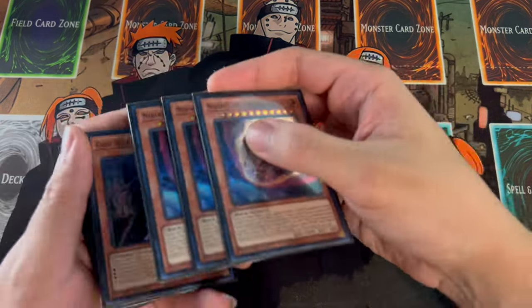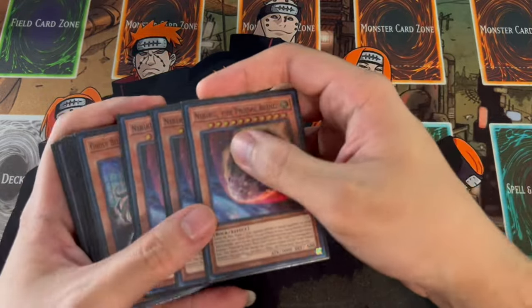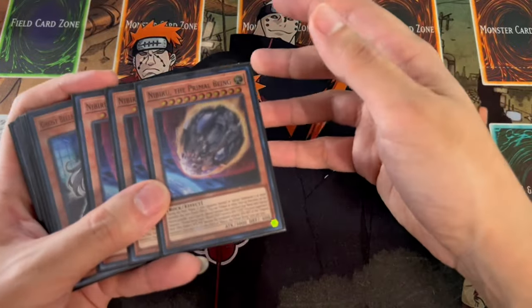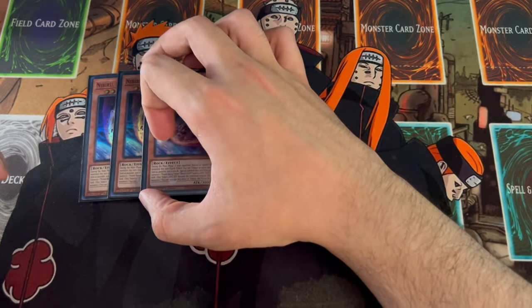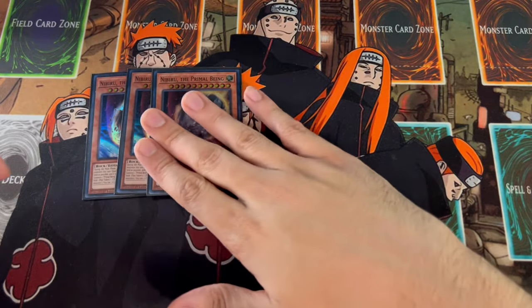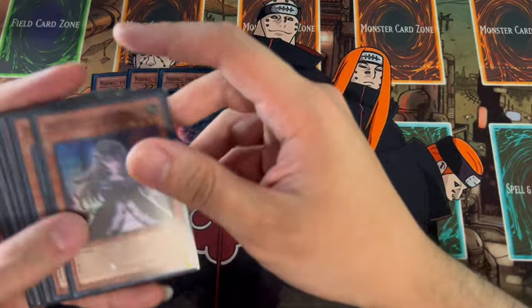For the side deck — side decks are always up to personal preference, this is just a skeleton. Keep in mind if you're taking this deck to locals and your locals is all fire players, make sure you side more for fire; if it's a bunch of labyrinth players, side for that. We're on 3 Nibiru — really powerful in today's format, good into a lot of the fire matchups. You're not too worried about the token being too big because you have searchable Cyclone to pop it, plus other removal. Three Nibiru, very very powerful.